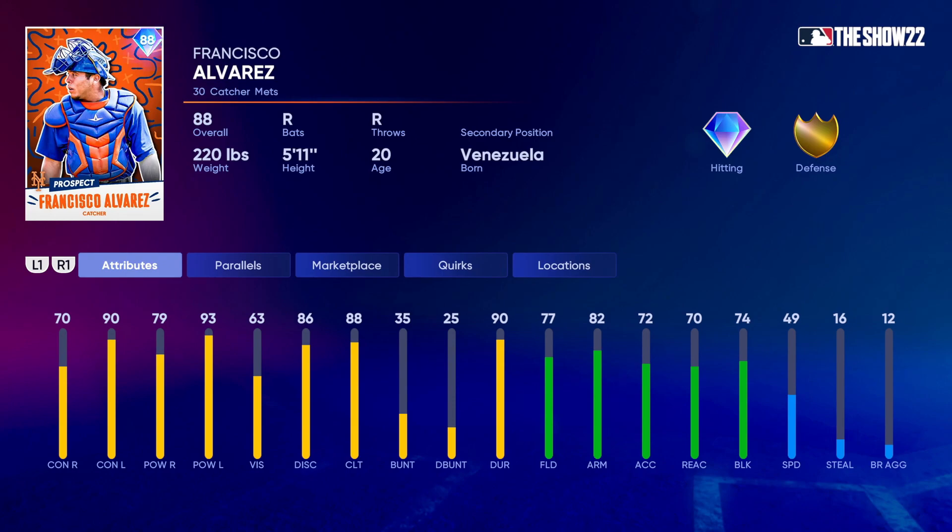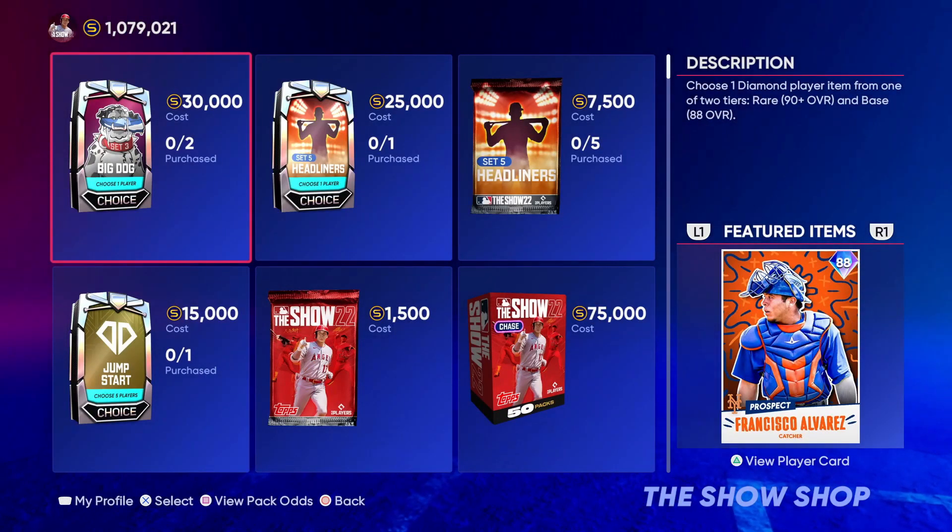Last but not least, we've got another catching prospect — Francisco Alvarez for the Mets. He looks pretty good with a really nice pop for a catcher: 70 contact versus right, 90 versus left, 79 power versus right, and 93 power versus left. He's a right-handed hitter, better against lefties, but holds his own against righties too. He's got 77 fielding, 82 arm, 74 block, and 49 speed. Not as fast as Moreno but will get gold defense at parallel three. Arm gets to 87 at parallel five and blocking up to 88. Nice card to have, and you'll need it when legends and flashbacks collections come out.